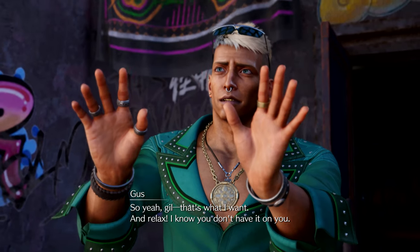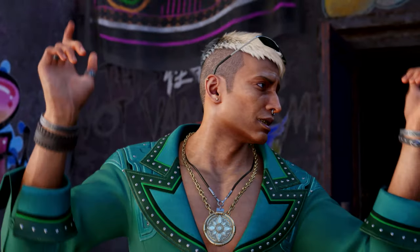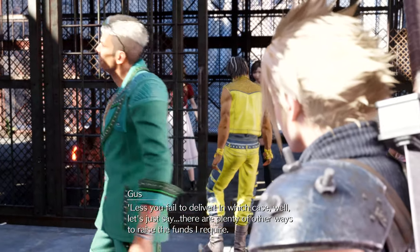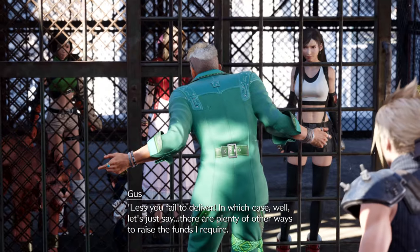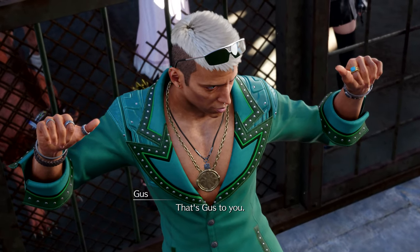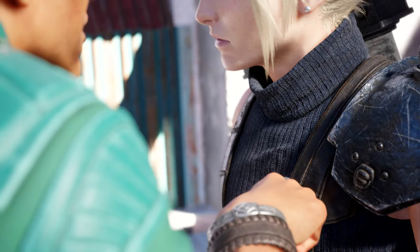Gil — that's what I want. I know you don't have it on you, but I got an idea on how you can scrape some together. I'm entering you and one lucky chocobo in the races, and you are gonna win. Until you bring home the bacon, I'm gonna hold on to your piggies. Chill out, kiddo — we'll take excellent care of you. Plus if you fail to deliver, let's just say there are plenty of other ways to raise the funds. You can put a price on anything. That's Gus to you. Got that, jockey boy? As for all those pesky race details, talk to Garth here. Don't let me down.